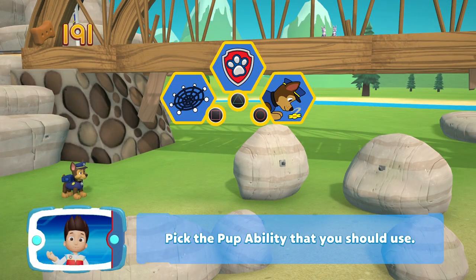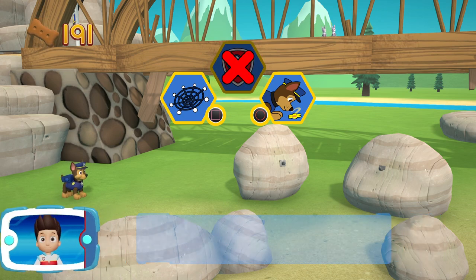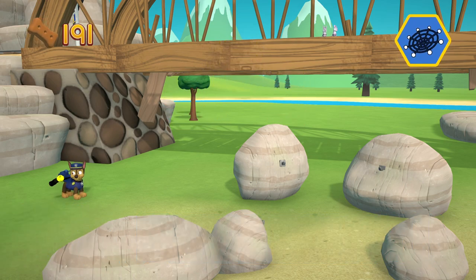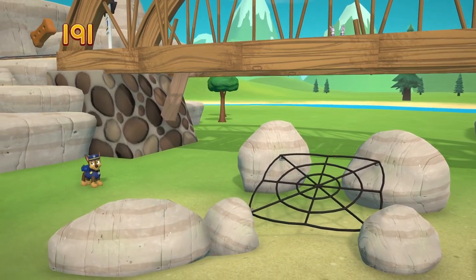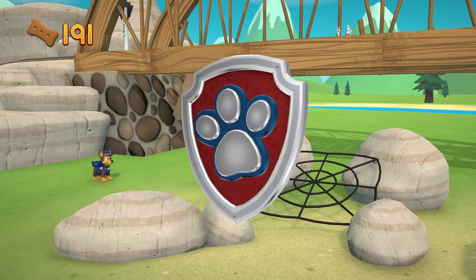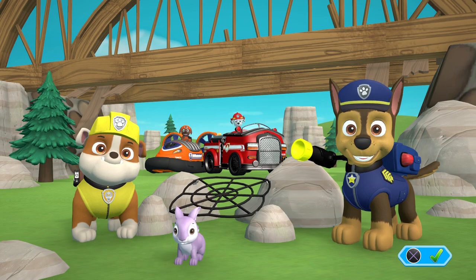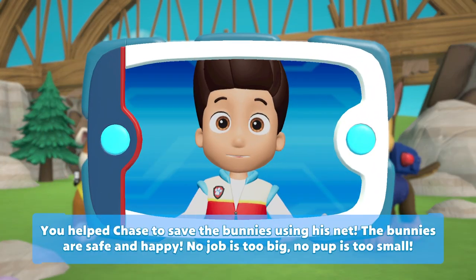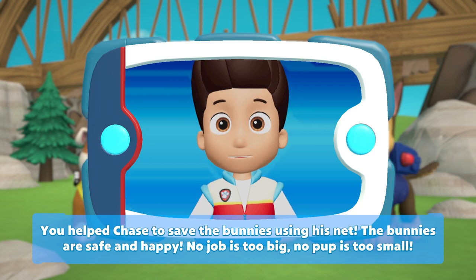Pick the pup ability that you should use. Let's try something different. Hmm, that won't work — try something else. Perfect! You helped Chase to save the bunnies using his net. The bunnies are safe and happy. No job is too big and no pup is too small.